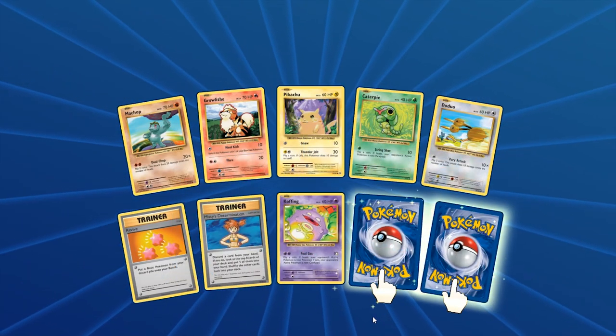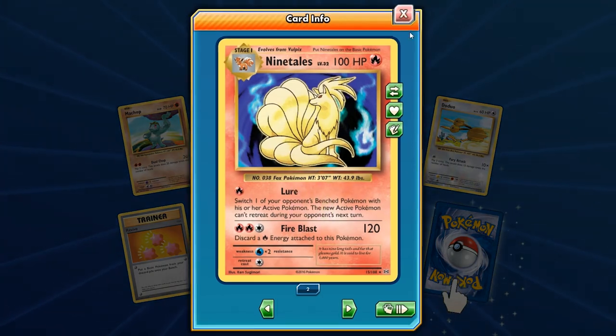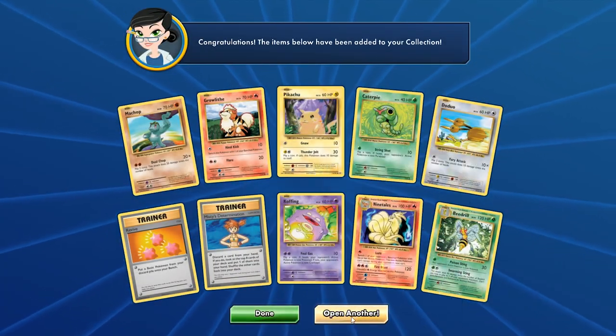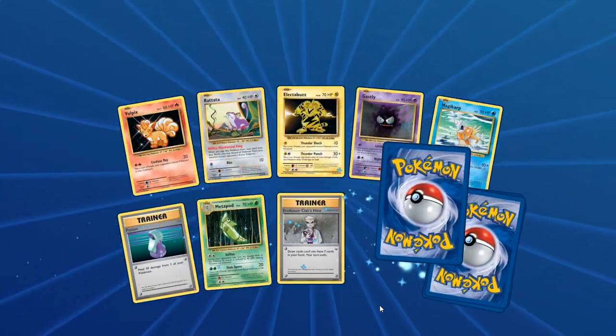We already have two Nine-Tails and another Beedrill. We might have to build a Beedrill deck at some point — maybe in Expanded with the Virulent Poison hitting for 30 plus the Big City Gym or something like that. Next pack: Vulpix, Rattata, Gastly, Electabuzz, Magikarp, two rares — Metapod and Professor Oak's Hint.